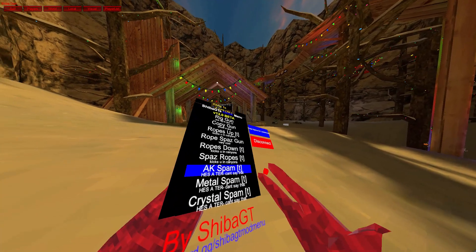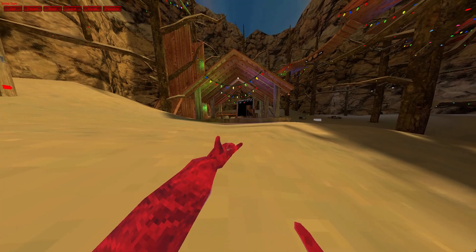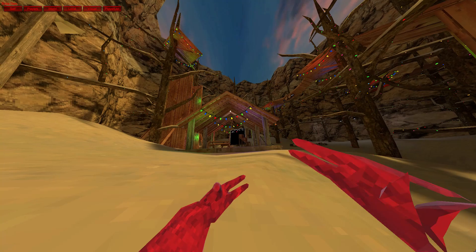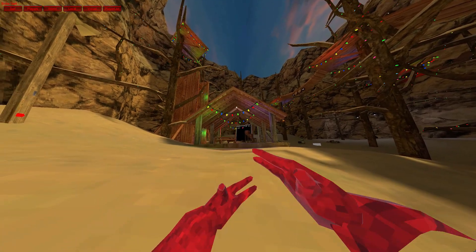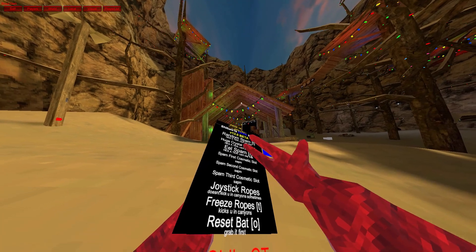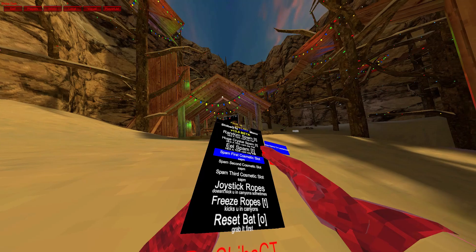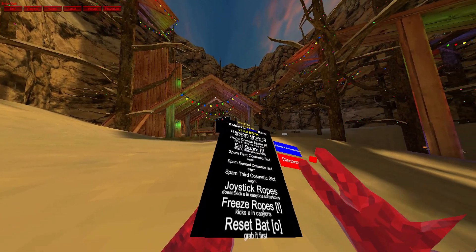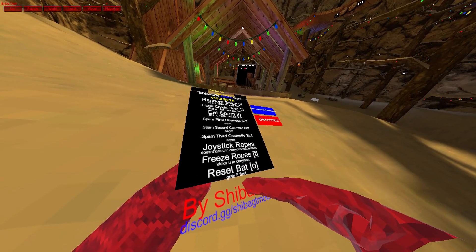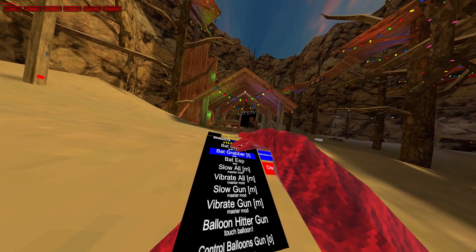Alright, it spams the sound. Random spam. Huge crystal. Elf spam — oh, elf, I guess he misspelled it. Spam cosmetic slap — oh, I only have one. Freeze ropes — it doesn't move around. Reset bat. What's a bat? Bat gun. Bat grabber.